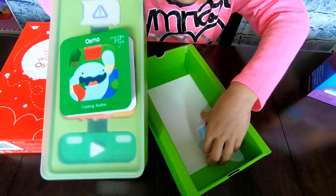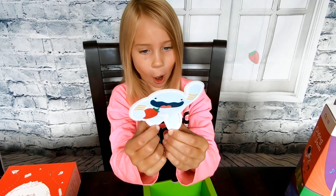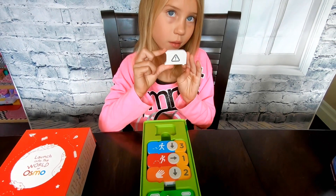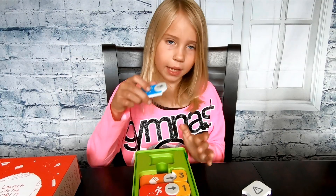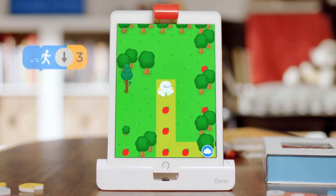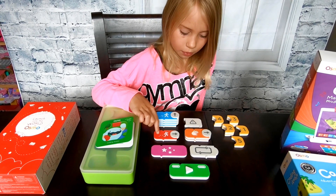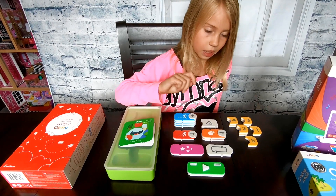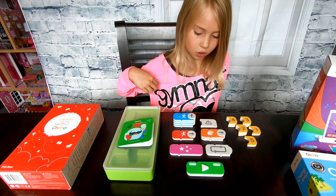Oh look, there's an Obby sticker and obviously Obby loves strawberries. Here we have this caution piece — I have no clue what this does but I guess we'll find out. Here is the running man and you can change the direction of where he runs by moving the arrow. You have a jumping mat, the grab button, a magic piece — I'm not sure what this does yet. The repeat makes you repeat things and then the play button which makes Obby move.